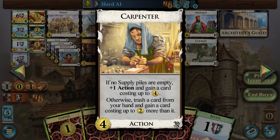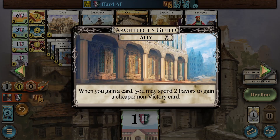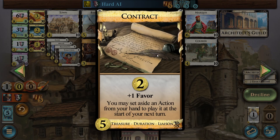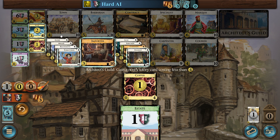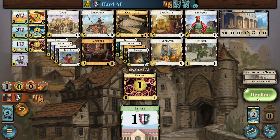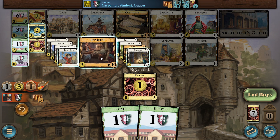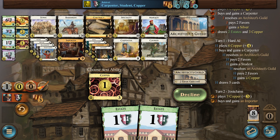Town is really nice in the early game. I think I'm gonna start with a Carpenter. I could gain a Silver to work toward — do I even want Silvers? I've got so many favors. I think I'm gonna do Silver. Crazy noise on the Architect's Guild — oh my gosh, that's intense! Let me pull up the log here, and we'll grab an Importer.